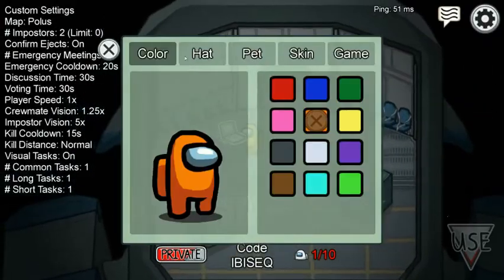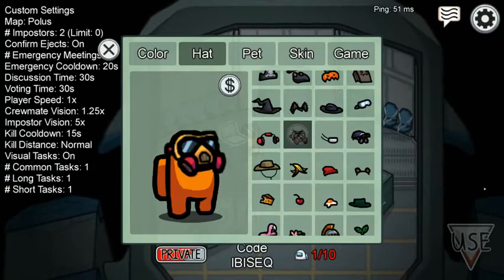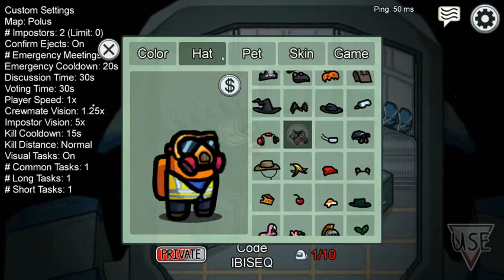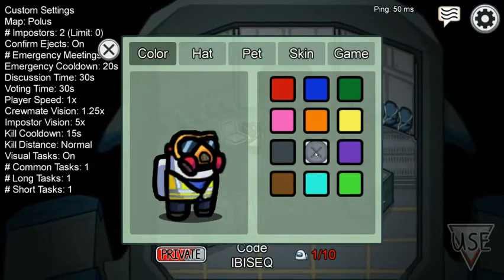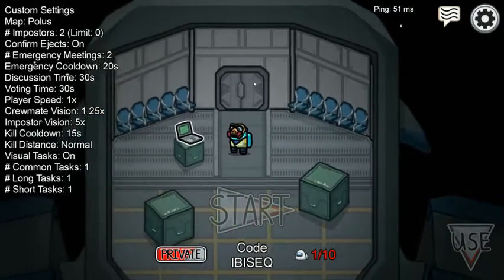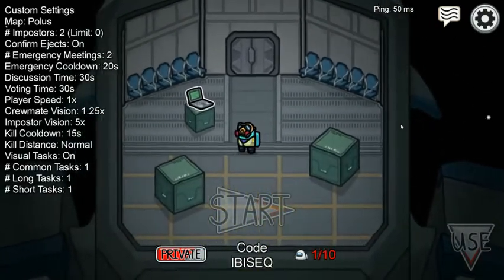For this next one, you use the gas mask and the worker vest outfit — you can use any color. I'll just use cyan; this one looks great in game.